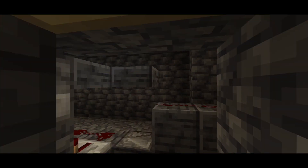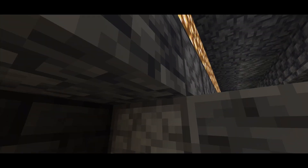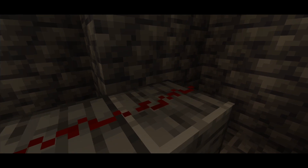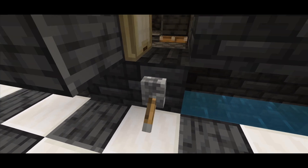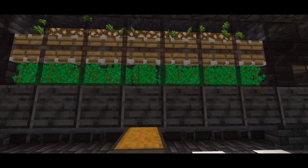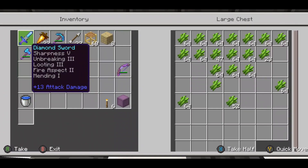We also have this sugarcane farm that we're using temporarily just to get some extra sugarcane. Our guild has a better sugarcane farm, but this is a really simple setup with some dispensers and bone meal. On top there's a line running the pistons, and if we flip this on you can see it works perfectly fine and we get tons of sugarcane.